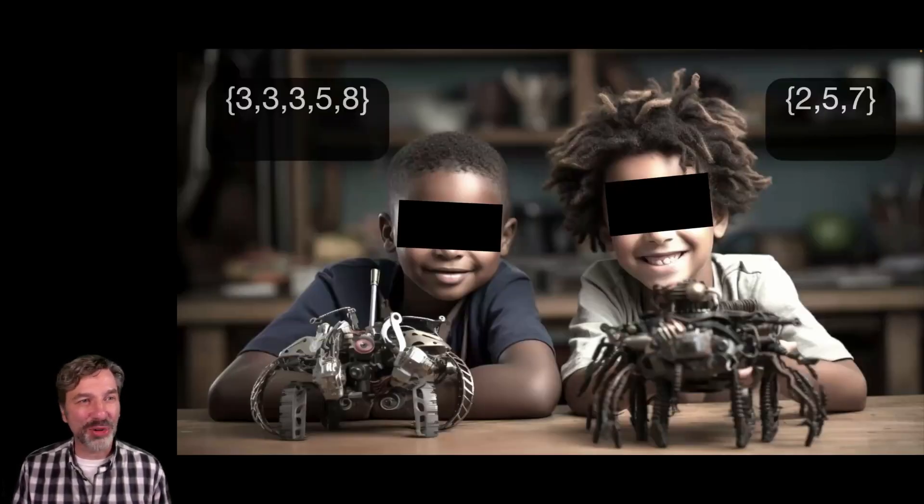Here is a robot on the left: 3-3-3-5-8. That boy is going to be wrestling his robot against the girl's robot on the right, the 2-5-7 robot. Which one do you think is going to win?